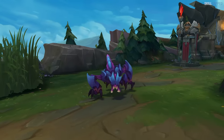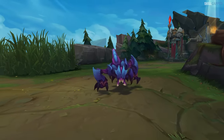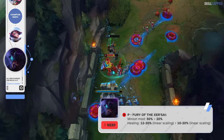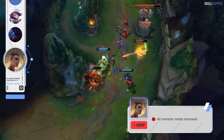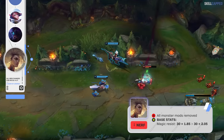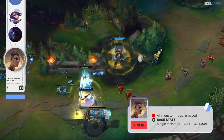Top lane Rek'Sai has made a push into the meta throughout 14.6, so Riot is issuing a small nerf for next patch — passive healing will be reduced from 12 scaling to 20% max health, down to 10 scaling to 20% max health. Rell jungle is being put in a blender for 14.7, as Riot's removing all of the bonus monster damage from her spells. Magic resist growth is going up however from 1.85 to 2.05, which is a bit of a random buff.